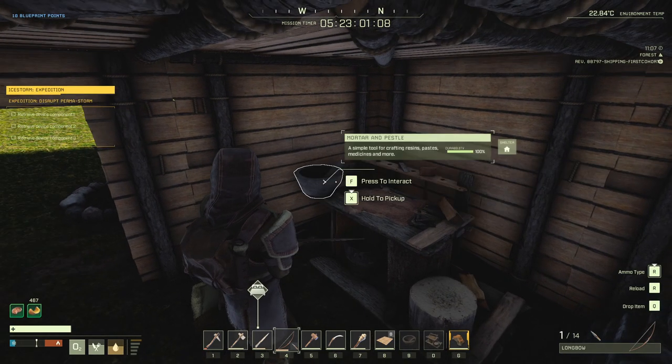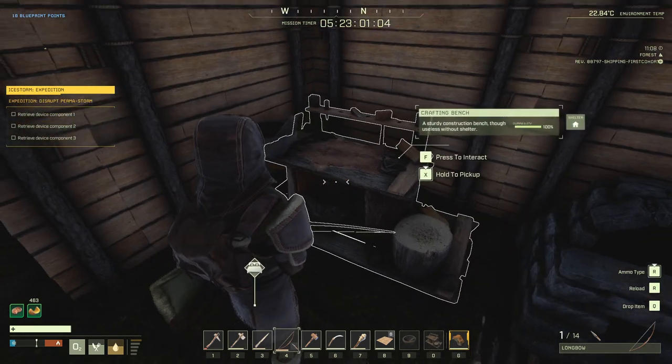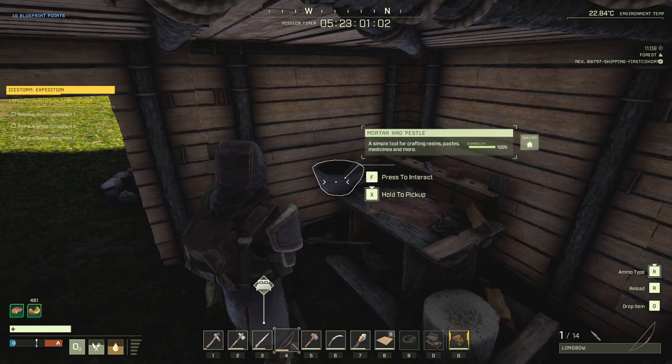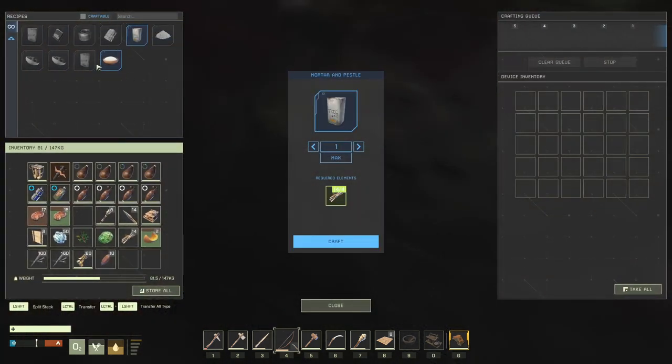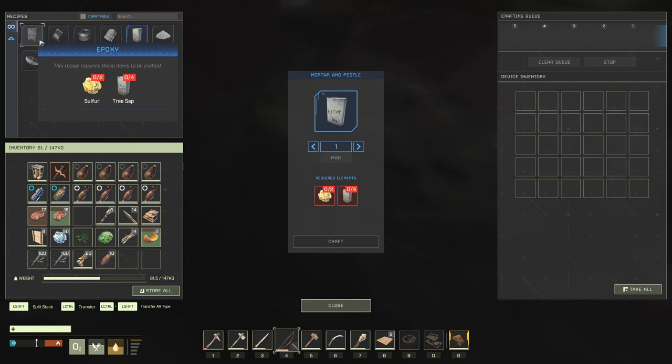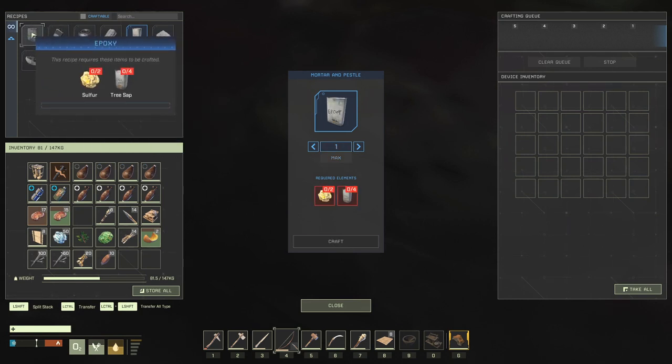We craft the tree sap and epoxy at our mortar and pestle. A little pro tip: I like to place my mortar and pestle on top of my crafting bench to save space. The tree sap will take 4 sticks each, and the epoxy takes 4 tree saps and 2 sulfur each.